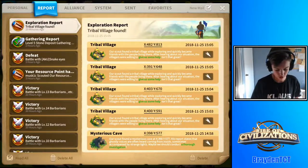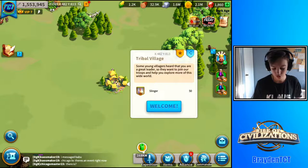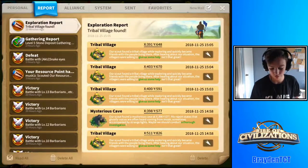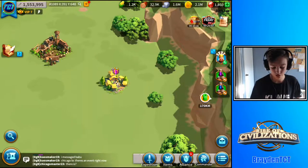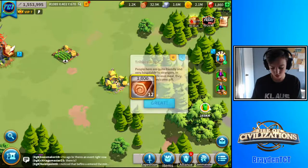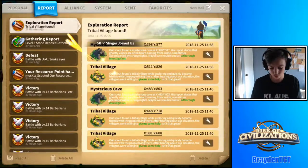First, let's go to my report and my gathering report. Let's go to a tribal village and collect this — you can get rewards like troops from that tribal village. I haven't collected these in a while, but you can just go to these, claim them, and get all this free loot just from scouting.